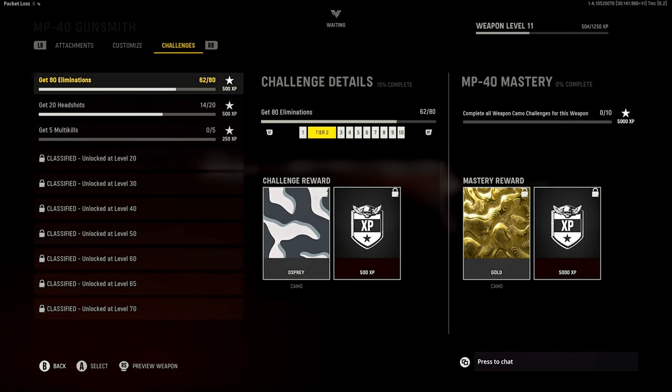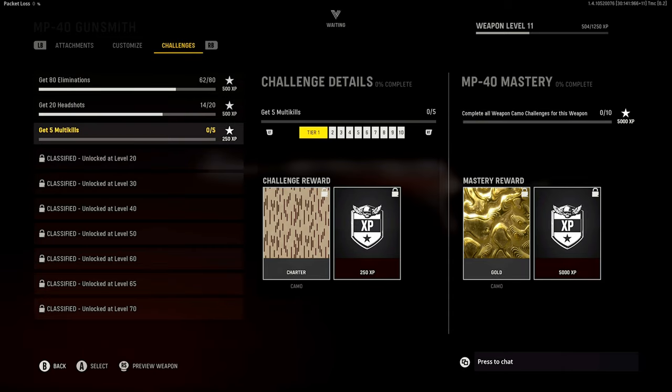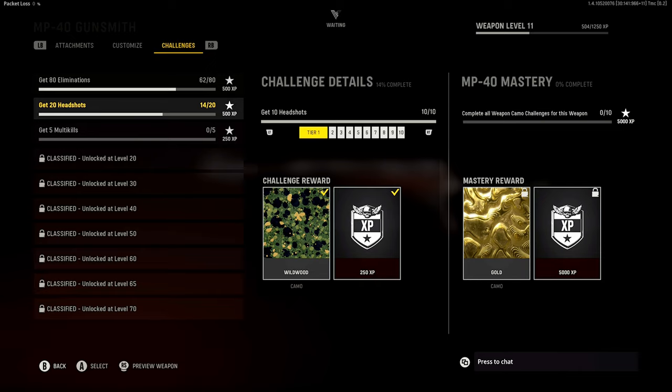A great new addition to Call of Duty is the Camo Challenges tab that gives you a quick overview for each of the 10 camo categories you have to unlock as you level up your weapon, and it shows your progress for each of the 10 individual camos in every category. It even shows the camo icon. I think this is a really cool addition and would be awesome if we could get this as an in-game menu so you can track your progress while you're in an actual match.